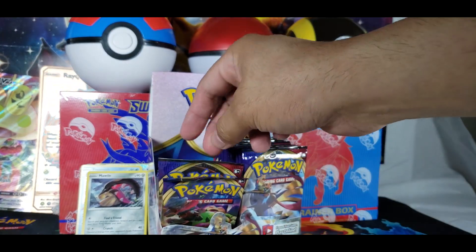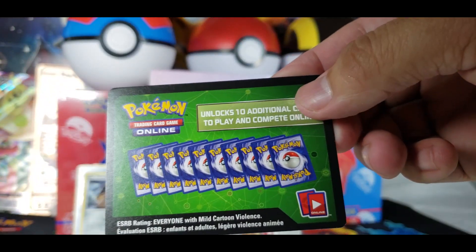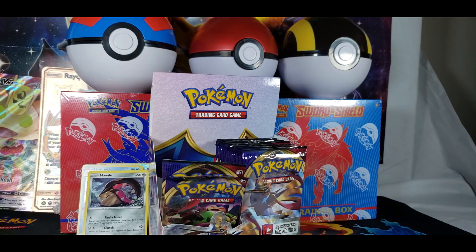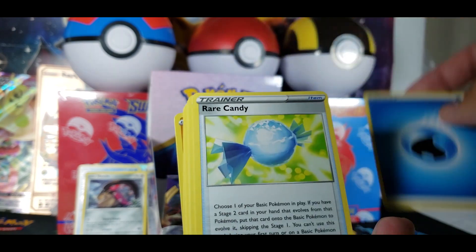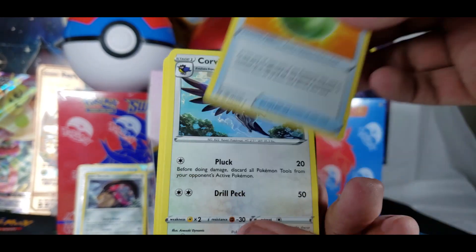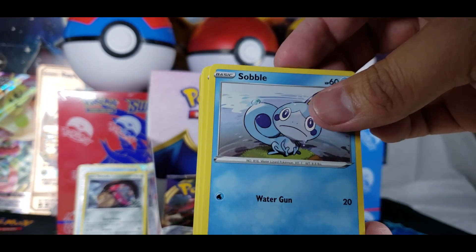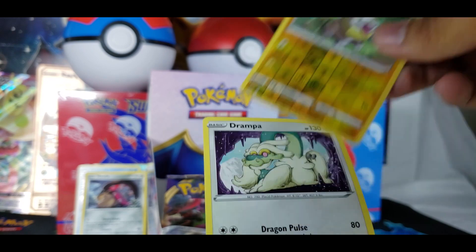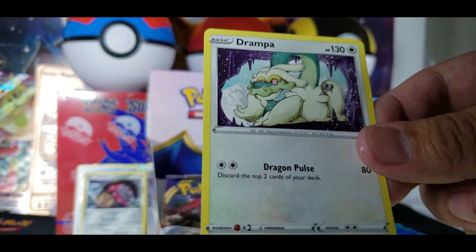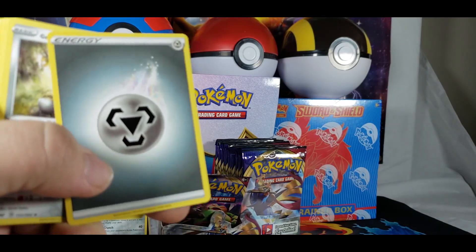Oh wait, there's three packs still. All right, I'm going to grab the one in the back. Let's see what we got. Water Energy. Another Rare Candy. A Lum Berry. Corviknight. Key. Sandbow. Rhyhorn. Roselia. Gossifleur. Yamper. And Drampa — NeverEnding Story again!